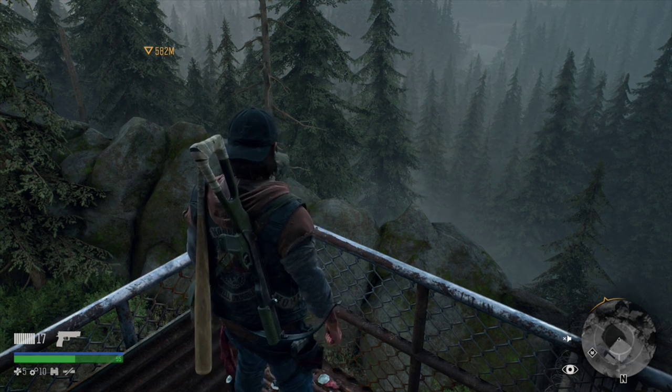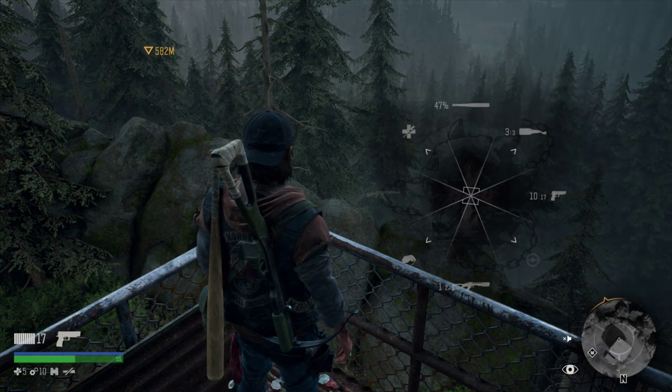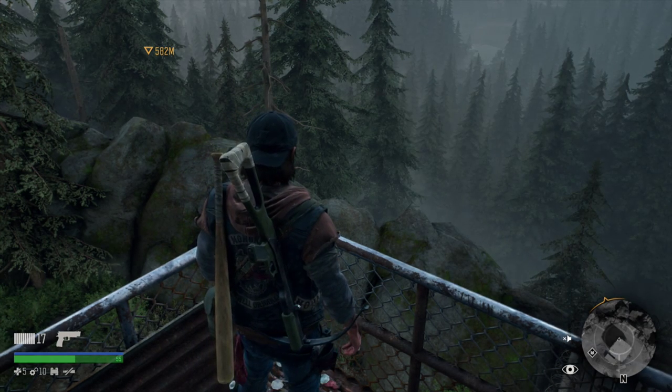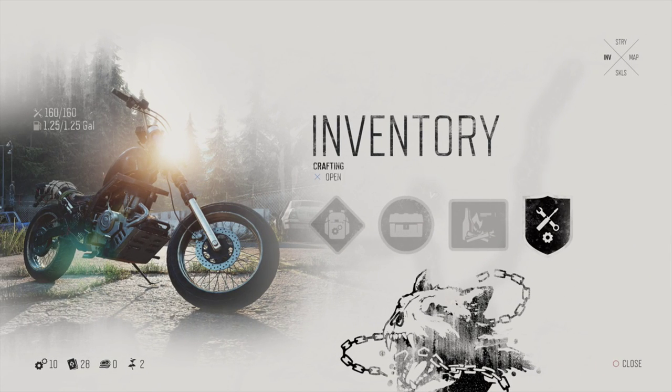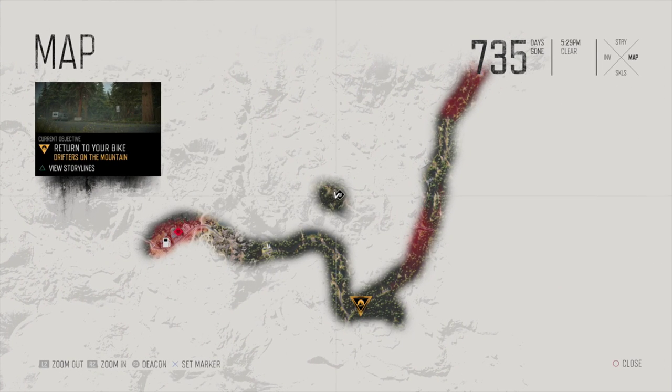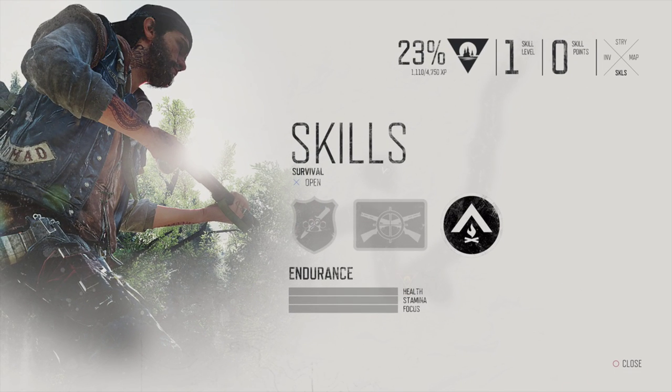Before we head off into our foray, right after I wrapped up the last episode, I actually unlocked the menus, which was pretty cool. You use the touchpad — if you go to the left, it's inventory. If you go up, storylines. Right is the map. If you go down, it's the skills.